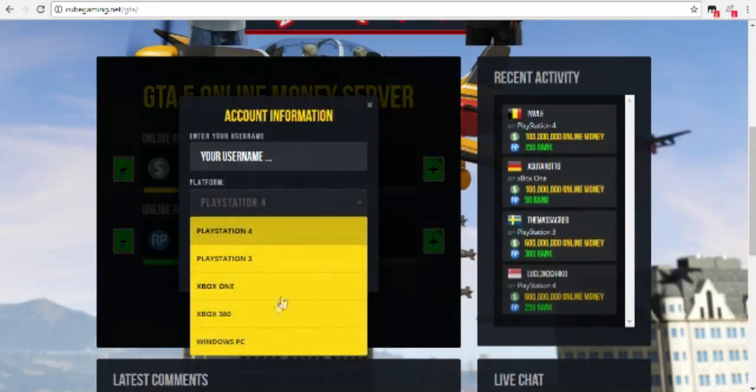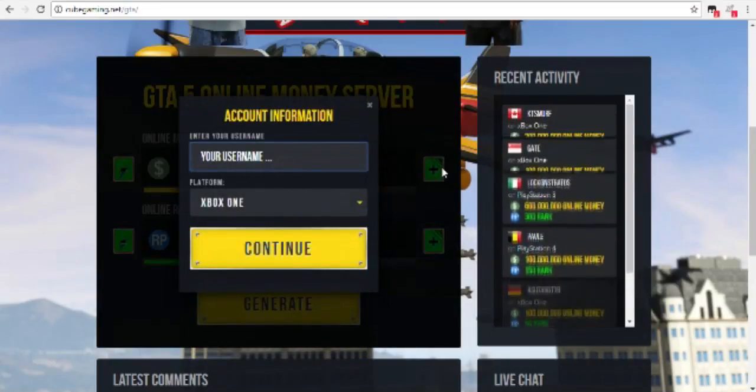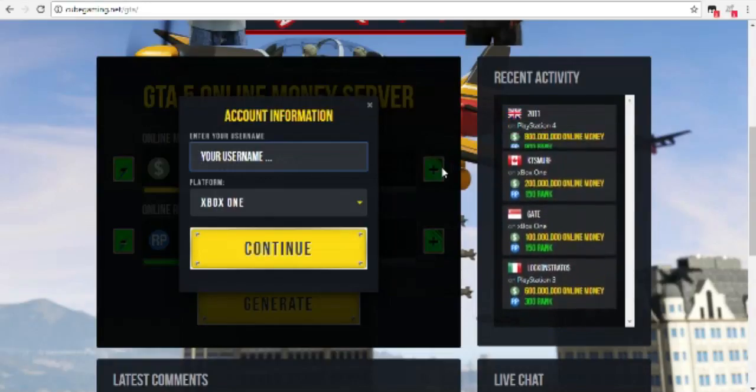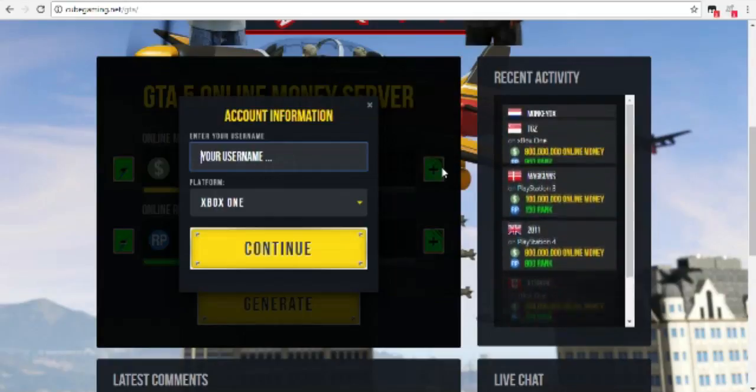After you click generate, you put your username and the console that you're on — like your gamertag. If you're on Xbox One, put your Xbox One gamertag. If you're on PS4, put your PS4 gamertag.